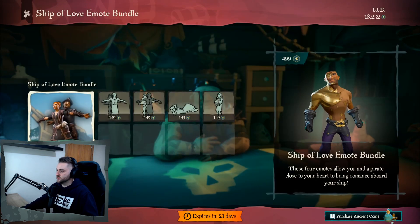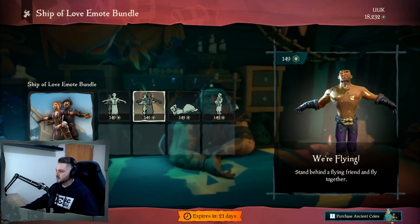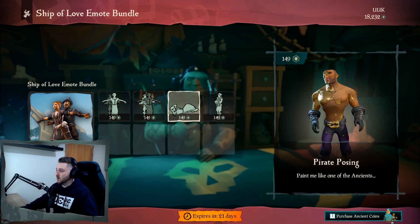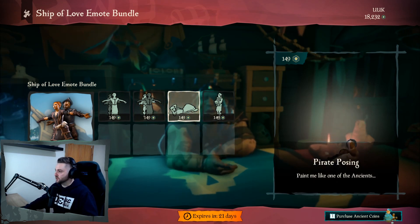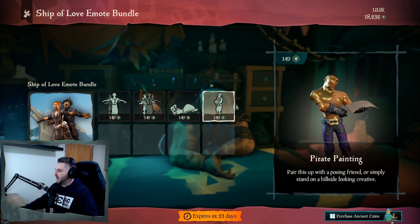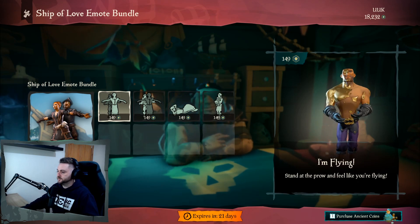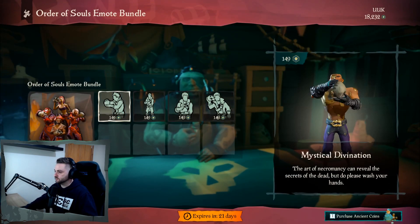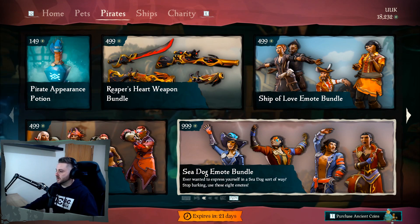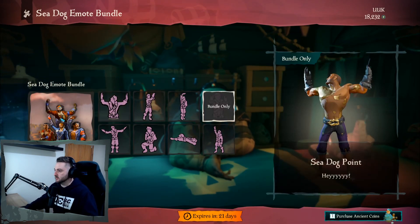We got the Ship of Love Bundle, which is four new emotes. This is basically the Titanic emote bundle for Sea of Thieves. Pirate Painting — never let go, Jack. We got the Order of Souls emote bundle, again four emotes. Then we got the Sea Dog emote bundle. Like any month, there's always an eight emote bundle.